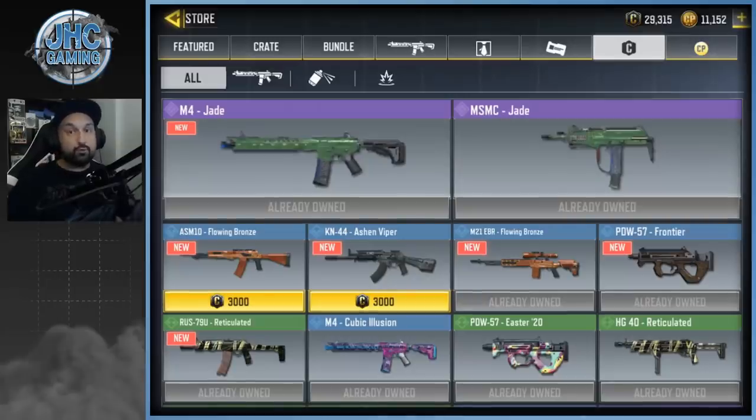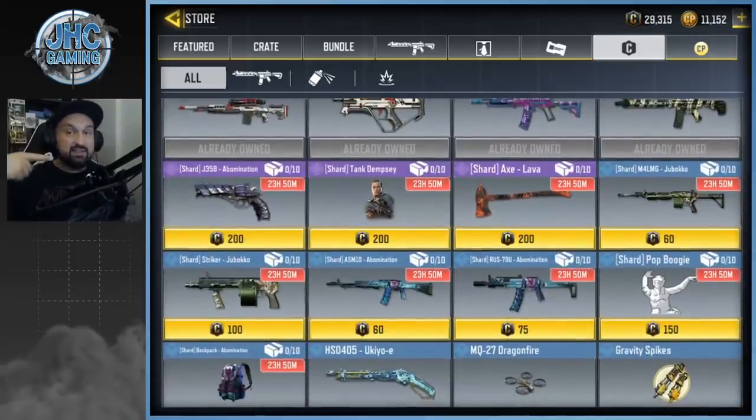First surprise is a credit store update — I didn't think it was gonna be today, I thought it was gonna be tomorrow. We got some new guns; two of these I already have, but there's the Ashton Viper KN44, looking pretty good, a free KN44 rare, and an ASM10. Also, last chance for zombie shards — 24 hours remaining, so do it now because they're gone.